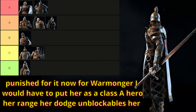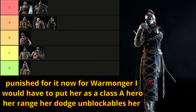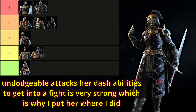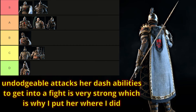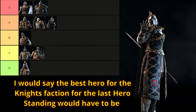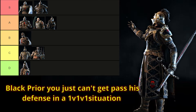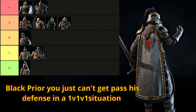Now for Warmonger, I would have to put her as a class A hero. Her range, her dodge unblockables, her undodgeable attacks, her dash abilities to get into a fight are very strong, which is why I put her where I did. I would say the best hero for the Knights faction for Last Hero Standing would have to be Black Prior — you just can't get past his defense in a 1v1v1 situation.